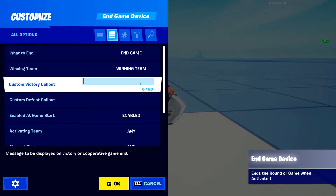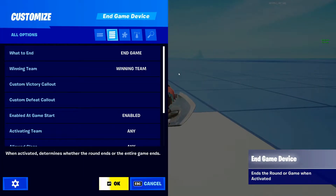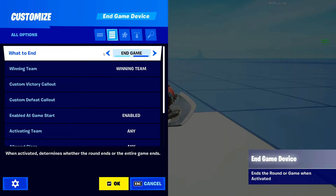Let's go right into the End Game device settings. Starting with the first setting: What to End. This is either End Round or End Game. End Round will end just that round if you have multiple rounds. End Game will end the whole game and start it over completely. I'm going to set this to End Game.